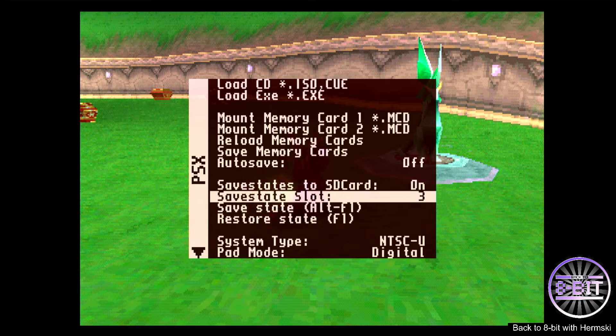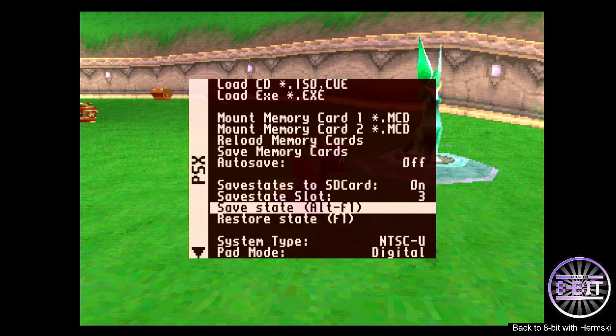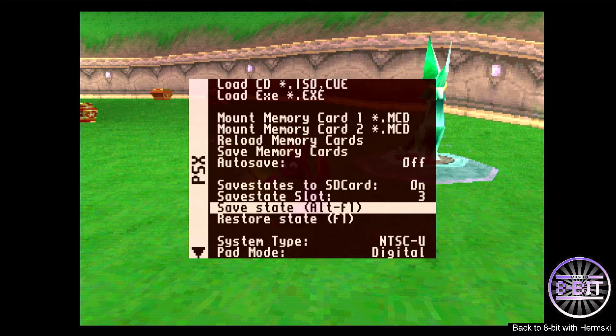It's important to go back to the F12 screen just to double check and make sure you are pressing the right buttons to save and restore your game, because the last thing you want is to make a silly mistake when you come back the next day and want to restore your last save state, only to hit Alt and F1 and end up overwriting your saved game state by saving the game again.